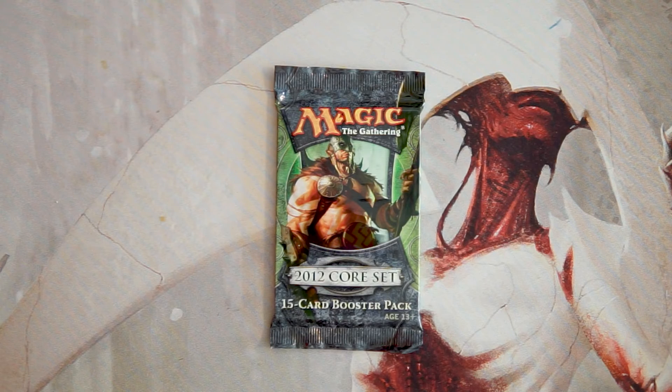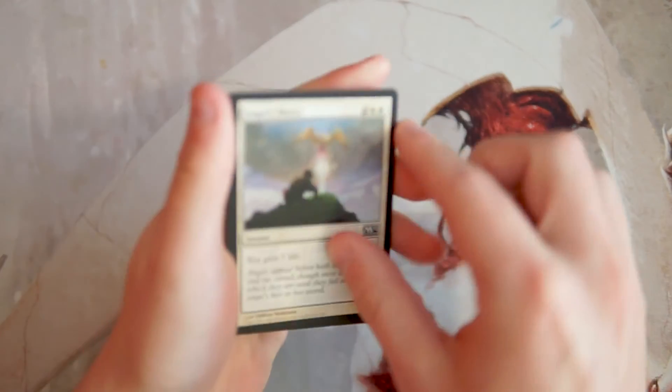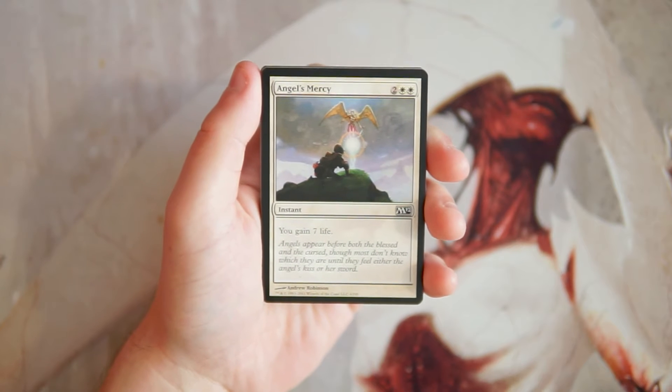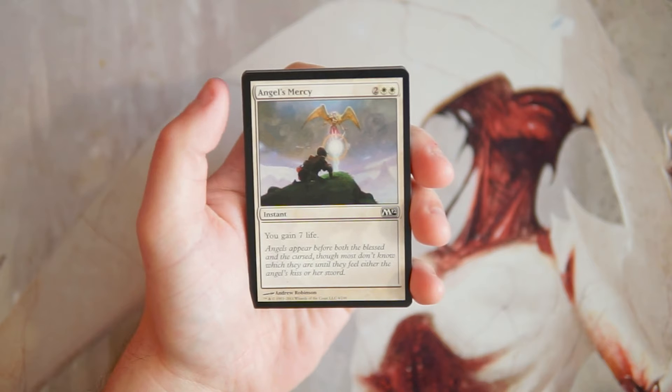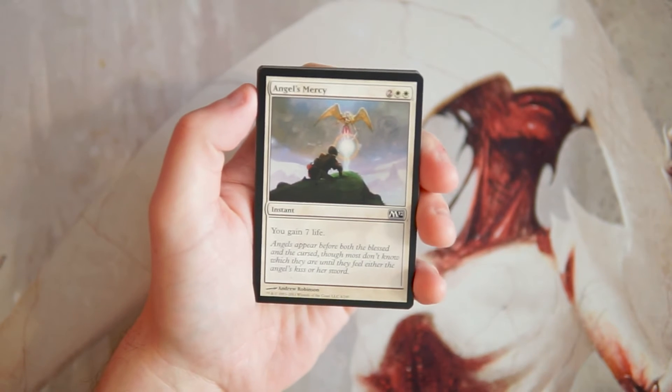There are also a lot of good planeswalkers in this set, so hopefully we can open up something awesome. As always, we're going to look at this from a pack one pick one perspective and figure out what our actual pack one pick one would be if we were drafting this set. I didn't actually draft this one at all during the time it was released, so I don't know this set super well, but I will do the best I can.